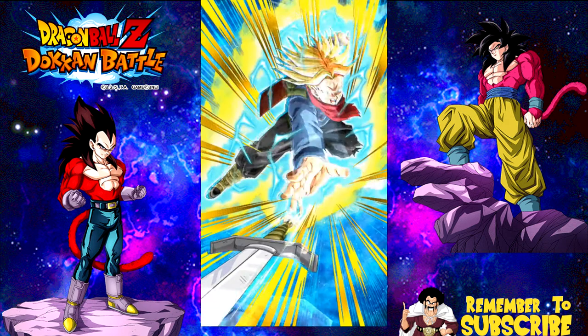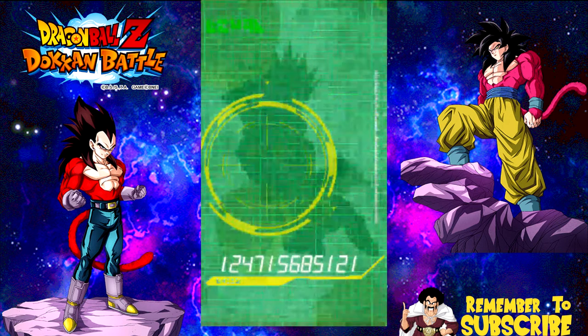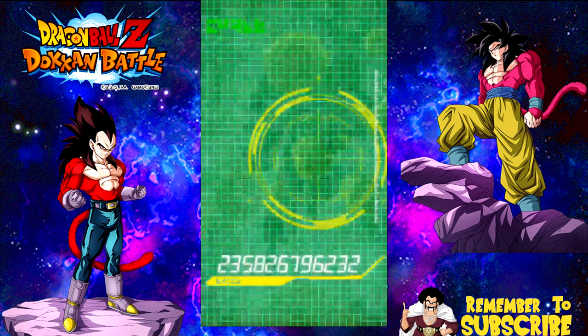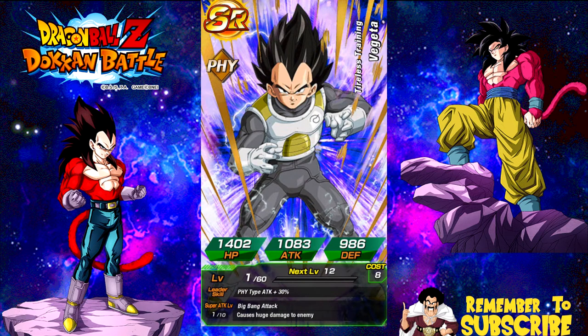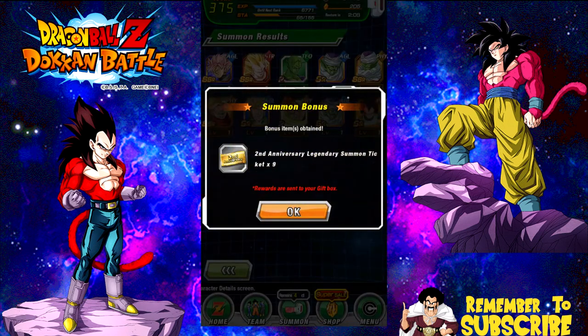Actually, you know what, that is pretty cool — a dupe path for him. This is a pretty lit multi-summon, huh? Holy crap, I'm pulling some good stuff here. Android 16, 13. Another Piccolo, another Vegeta. What do I get here? Nine! I got nine! Oh my God!